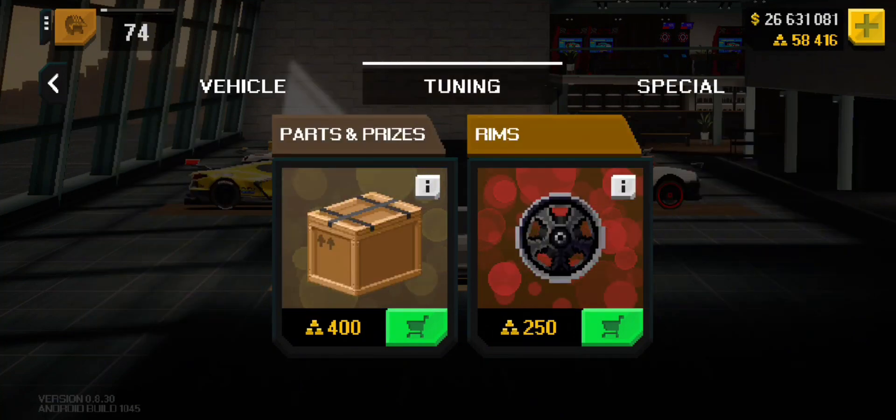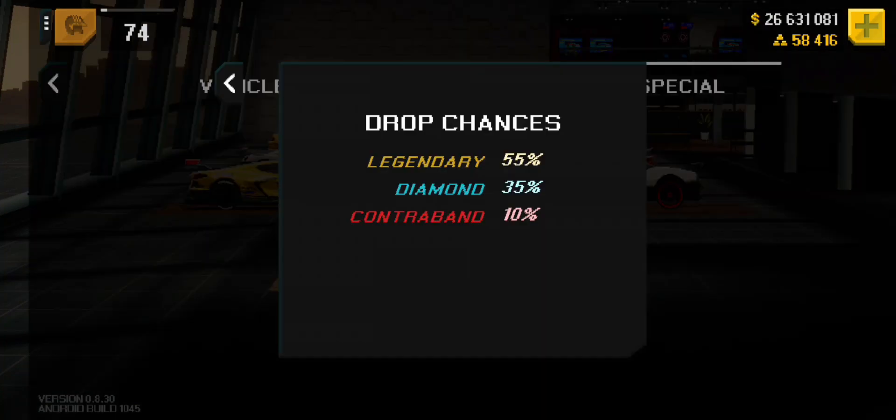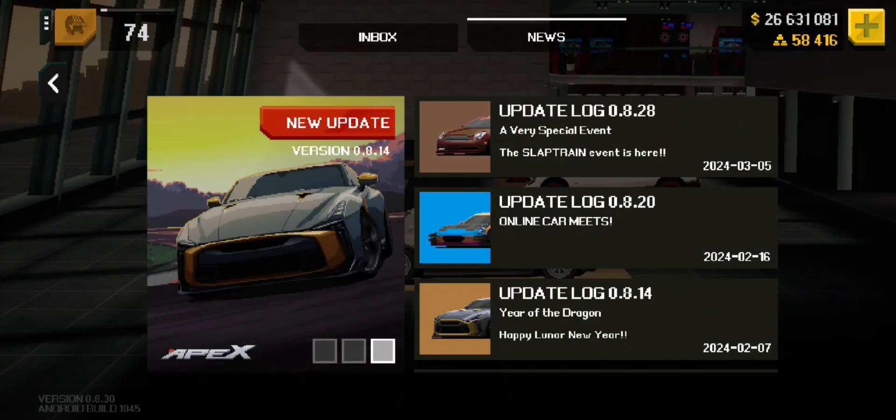They have some new crates with parts and prizes. In the workshop, you can get workshop parts in these crates. You've got your tuning parts and even your cars — the vehicle crates, which were there already.